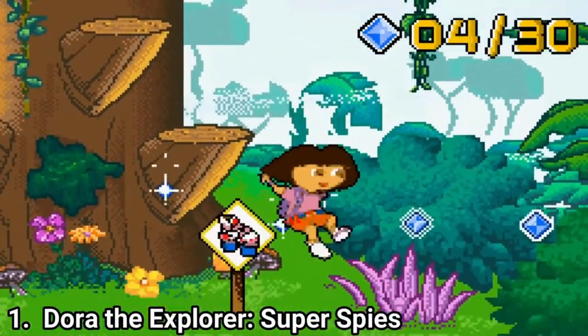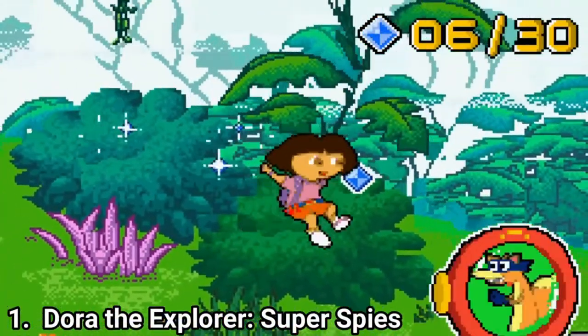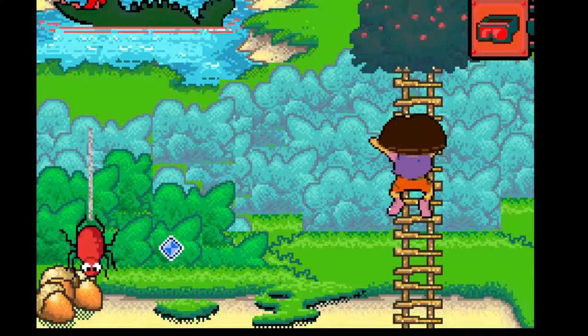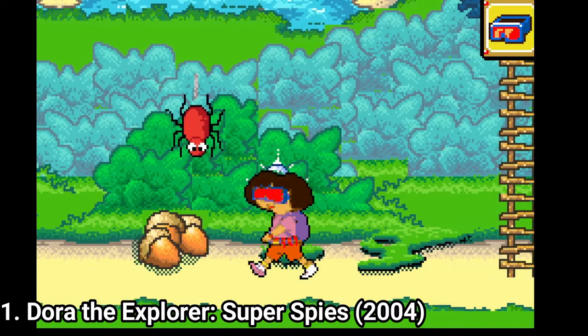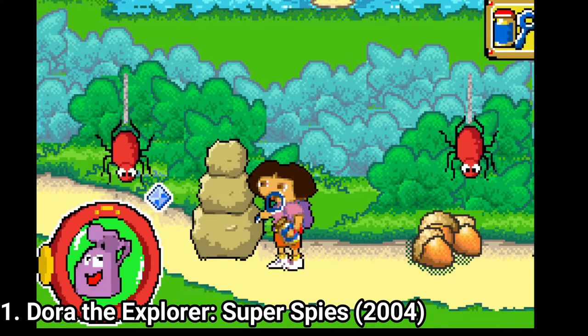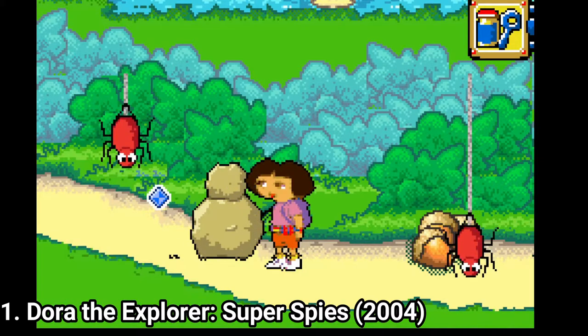Dora the Explorer Super Spice is a very basic platformer. In the game you platform, that's about it. You get to use 8 different items which spices things up in the gameplay, only that the items don't change the gameplay. It still remains a basic platformer, even if you have 8 different items.